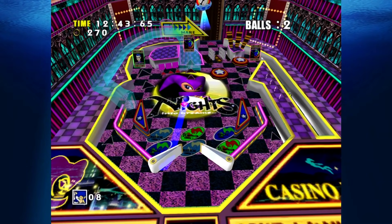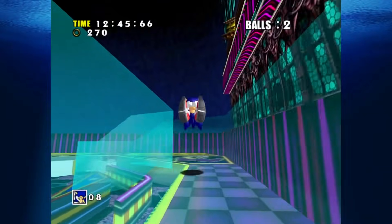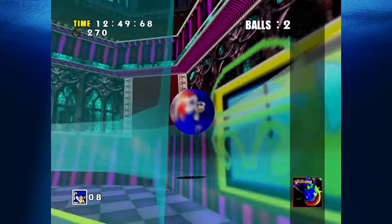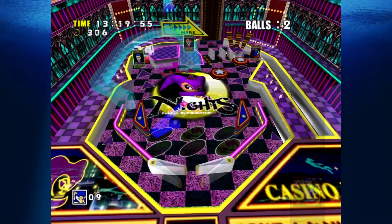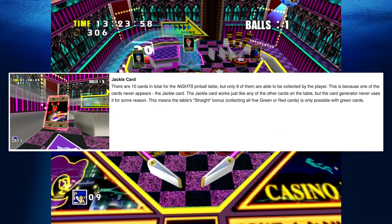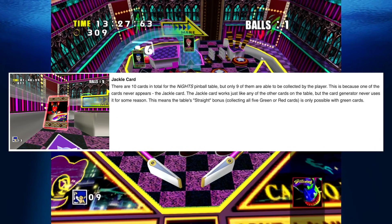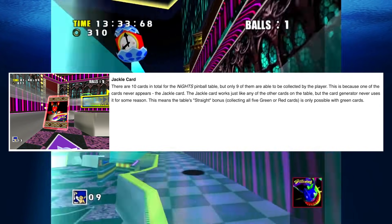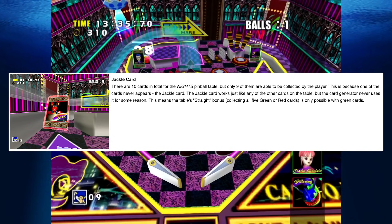Casinoopolis is Rigged: Is the NiGHTS into Dreams pinball table in Casinoopolis rigged? There are ten cards that can be collected when playing the table, five green and five red. Collecting five of the same colour grants a bonus. However, weirdly, one red card never appears, meaning it's impossible to get a straight bonus by collecting the red cards. This obviously means that there's something crooked going on at Casinoopolis.